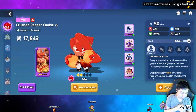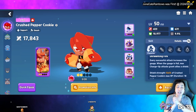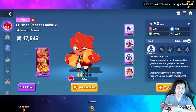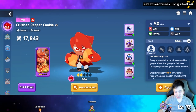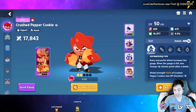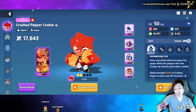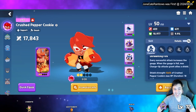In this video we're going to talk about my favorite cookie in Cookie Run Power Adventures: Crushed Pepper Cookie. My background is I like to play the punchy, kicking, martial arts characters — that's my preference. In Cookie Run Kingdom the equivalent is Wild Berry.